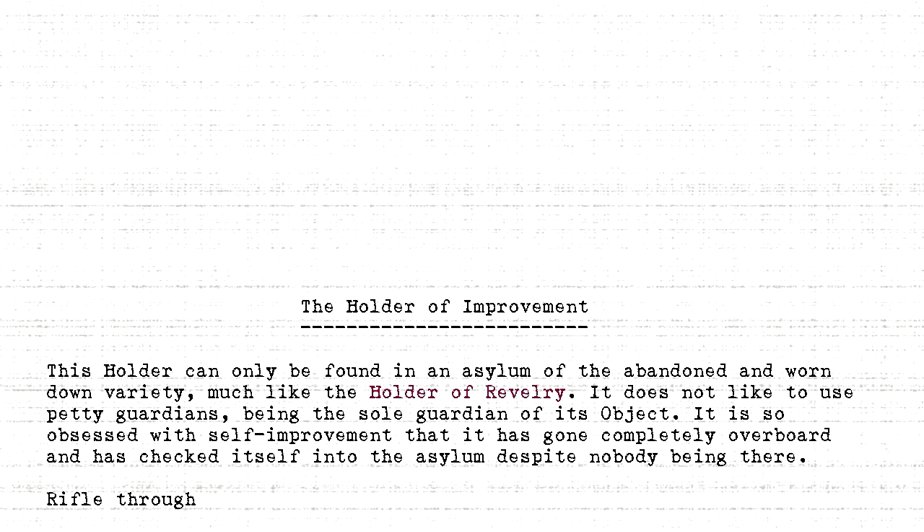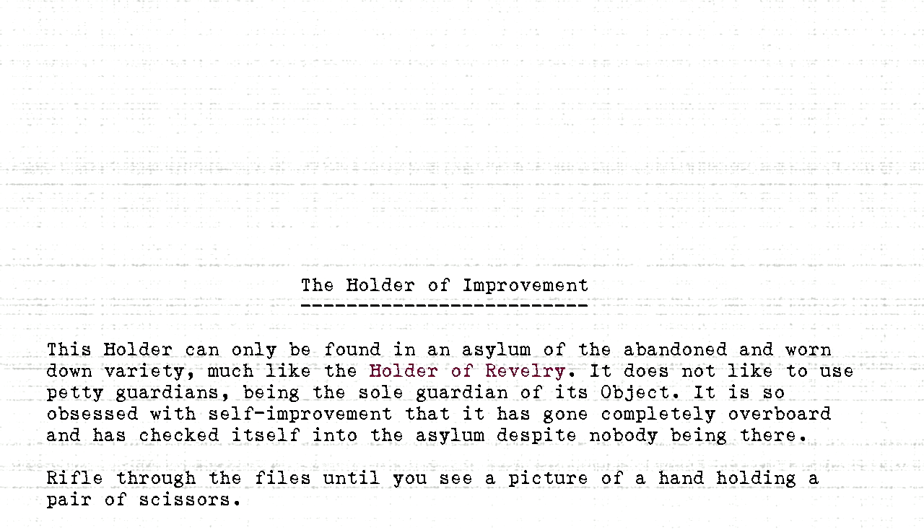Rifle through the files until you see a picture of a hand holding a pair of scissors. This is the object, but you need to pass the holder's test first.